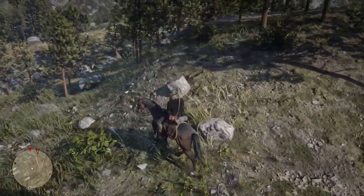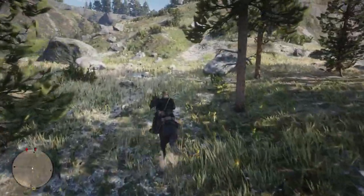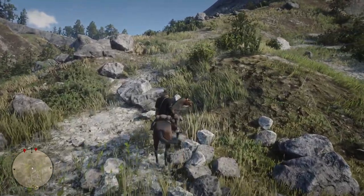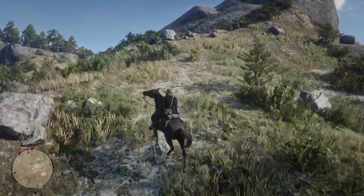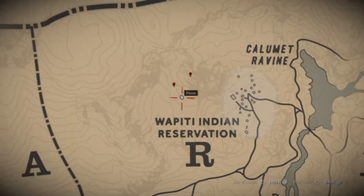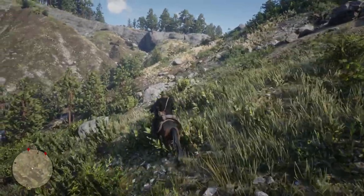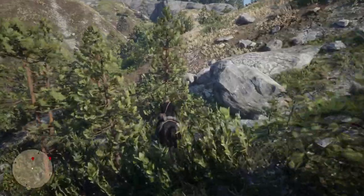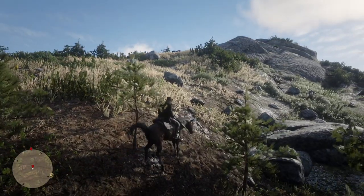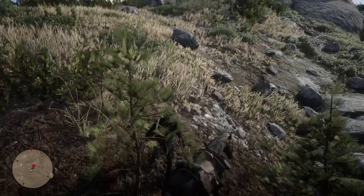I'm now at the back of the mountain and start moving back up in order to try and spot the Arabian. When you get to the open area with the mountain peak ahead of you, you'll be close to where you need to dismount. As I get closer to the dismount spot I can see the Arabian ahead near the peak of the mountain. You might not always see it at this point because it grazes in slightly different positions. Now it's time to dismount — make sure you're crouching and very slowly start walking towards it.